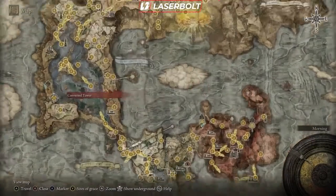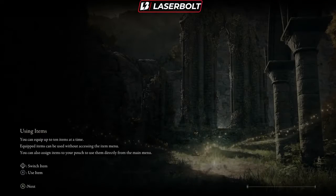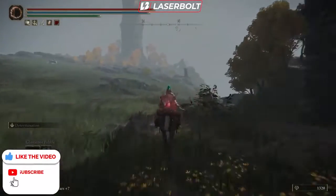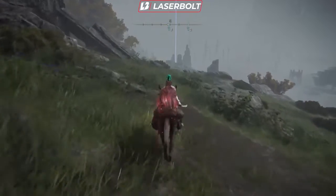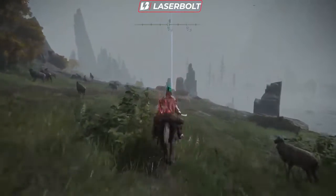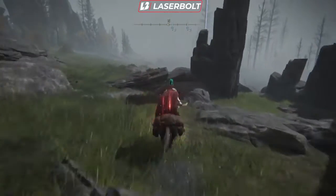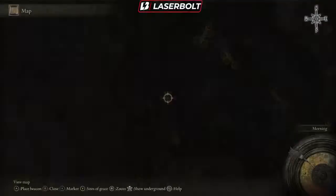For the next part of the quest line, we have to go to this location called the Converted Tower and head to this marker — that's the main place we're heading to. We're going to get invaded by an NPC invader, one of those red dudes, and we're going to want to kill him as quickly as possible. Let's summon our Torrent and head to the location. There is a Site of Grace around here that you'll want to hit. There aren't that many enemies to fight so you should be good to go, and he should be spawning pretty soon.